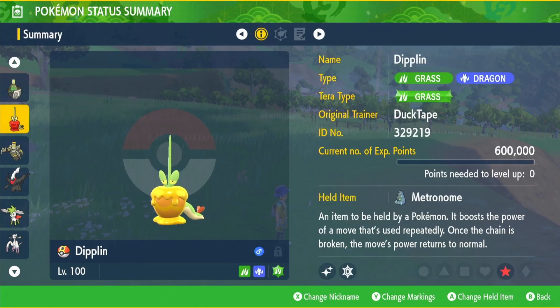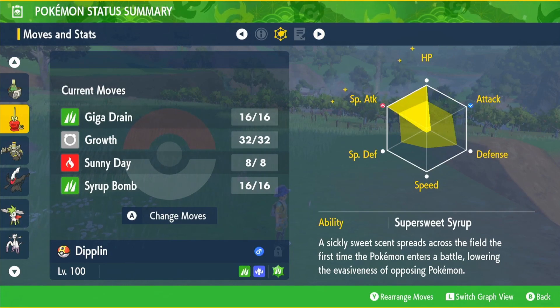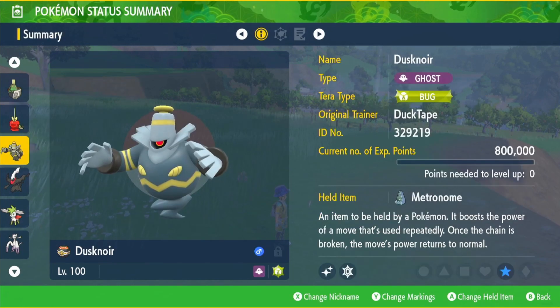Next up was shiny Diplin with the grass type terror, item Metronome, EVs in special attack and HP, modest nature, Super Sweet Syrup as the ability, and the moveset: Giga Drain, Growth, Sunny Day, and Syrup Bomb.